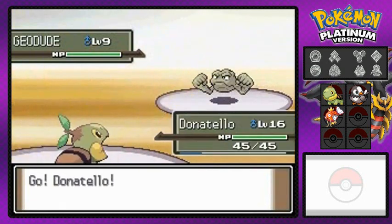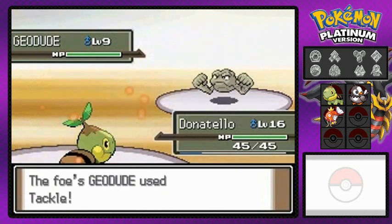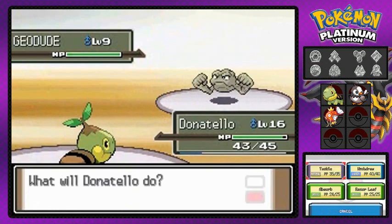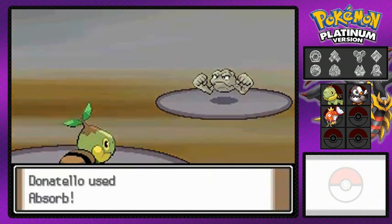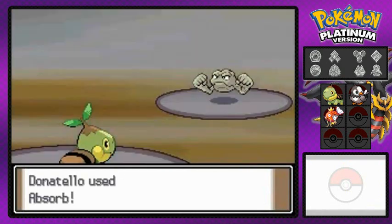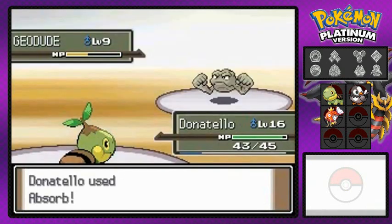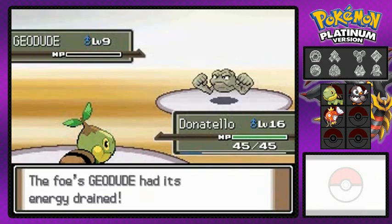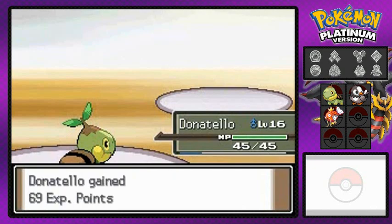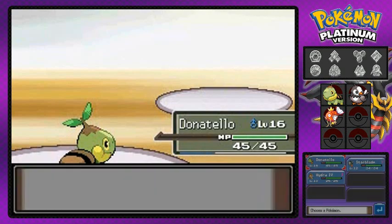Switching out — Donatello takes some damage from that Tackle attack, then goes right into Absorb. That's right, absorb those nutrients, Geodude! And Hydra gets more experience points for doing absolutely nothing — lazy piece of work.